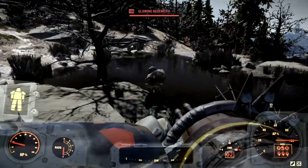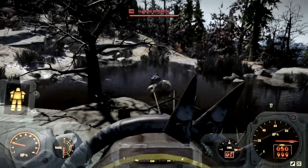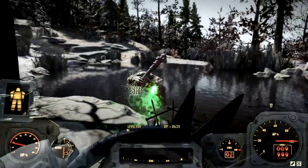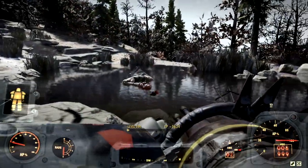Next up, we have the level 100 glowing behemoth that goes by the name Arthur, and we're just going to start blasting Arthur to death. Poor Arthur, and just like that, Arthur is no more.